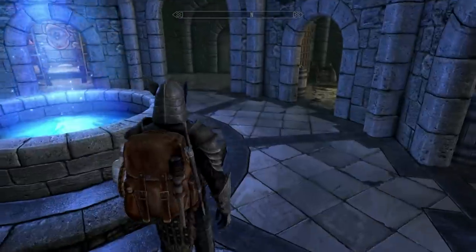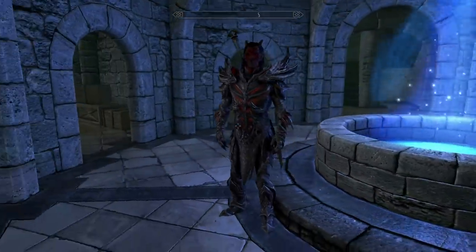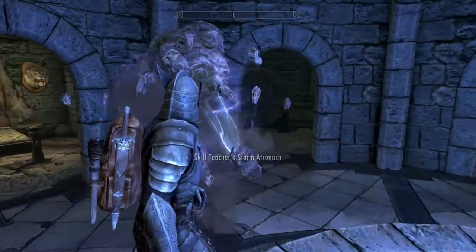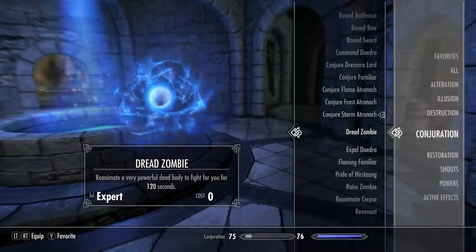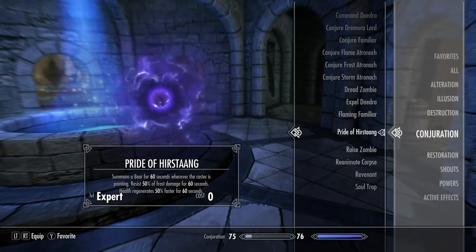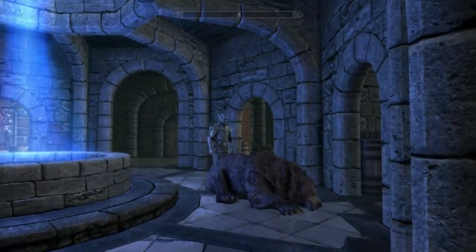These are the Expert level spells. My favorite out of all of these is the Conjure Dremora Lord — just super cool all around. Then we got Conjure Storm Atronach. Dread Zombie reanimates a powerful dead body to fight for you for two minutes. Expel Daedra sends powerful summoned Dremora creatures back to Oblivion. And Pride of Hircine is basically just a player buff — a bear that enhances a couple things. I don't use it, but it will be in the new version of Skyrim.